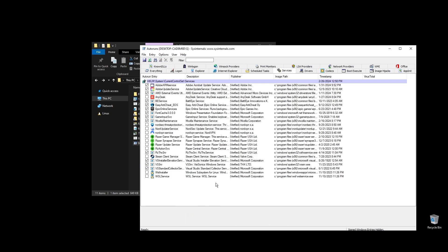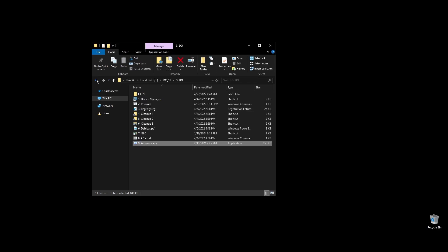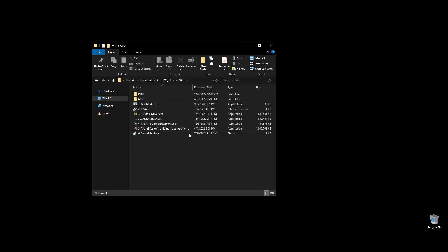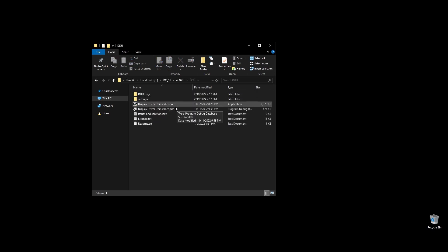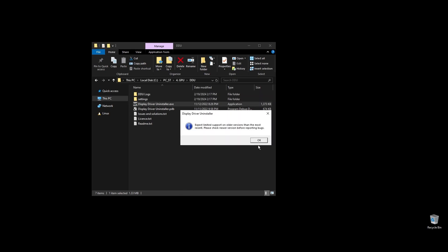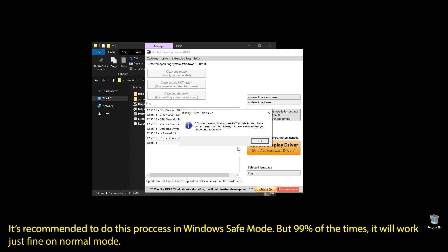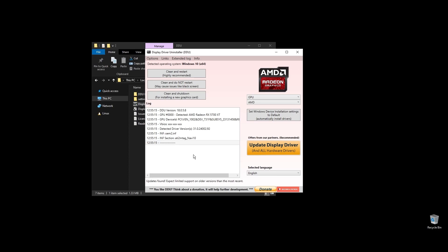Let's move on to the GPU folder. What we will do now is completely uninstall your GPU driver and then reinstall a new one. By uninstalling your GPU driver using DDU, you ensure there are no leftovers or corrupted files that could mess up Neopets and cause low FPS, stuttering, and unstable performance. This process is recommended in Windows safe mode, but you can also do it in a normal Windows environment.